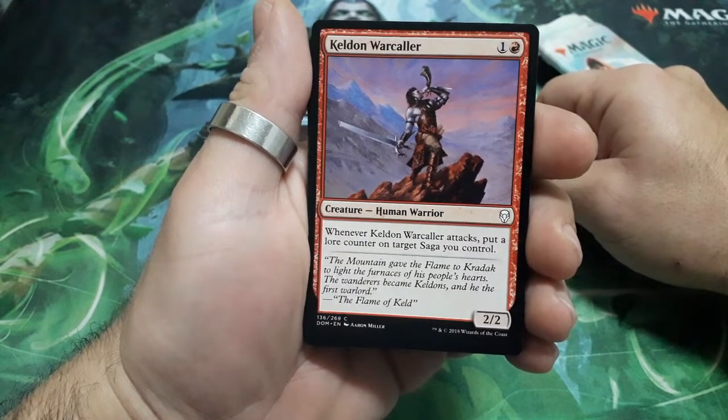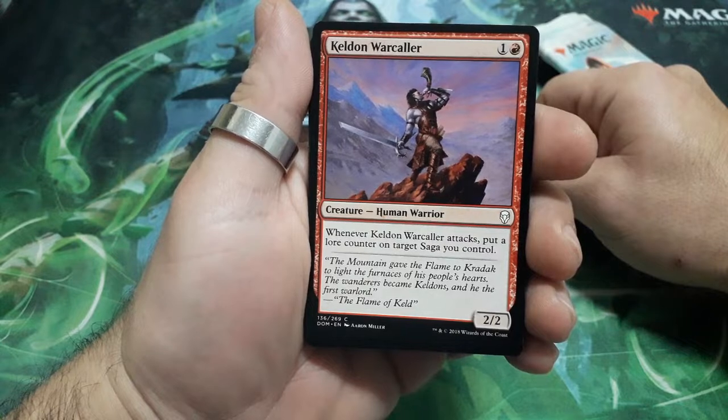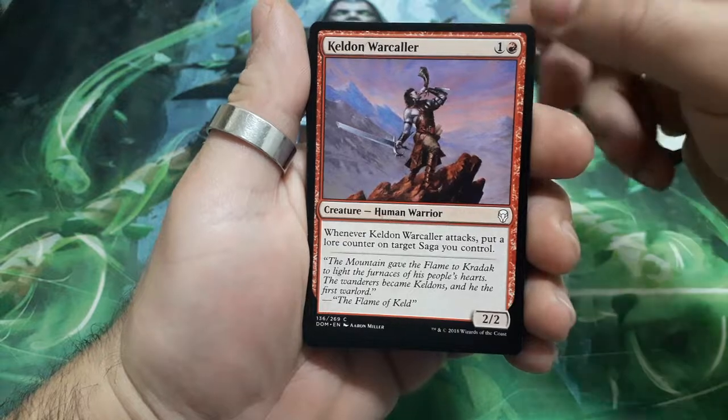Galdon Warcaller, two drops. Whenever he attacks, put a lore counter on target Saga you control. And it is a 3-3.